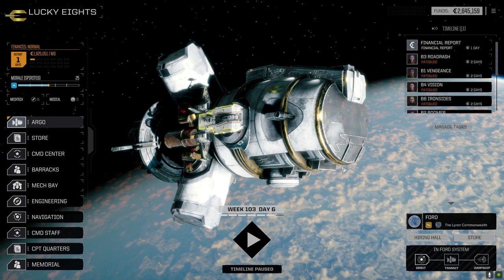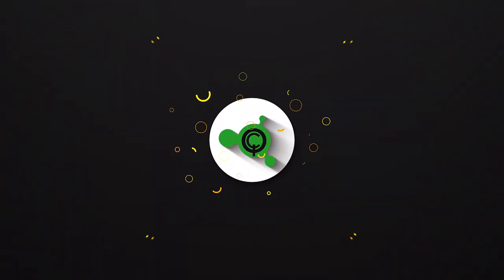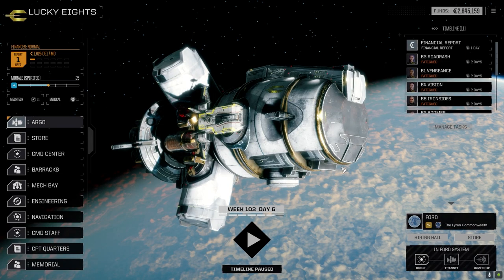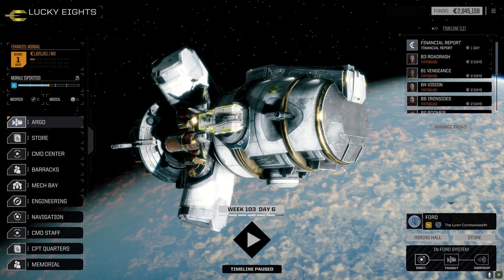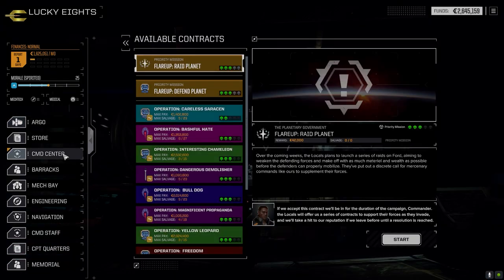Hey everybody, welcome back to the channel and another episode of It's Jenkins. This episode is brought to you by Double AC-20 — 'Double AC-20: when deleting your opponent isn't enough.' Last episode we had a four-skull assassinate mission, and today we're taking the main lance out for a three-skull assassinate mission.